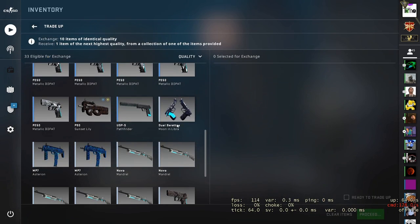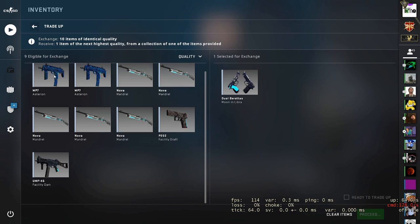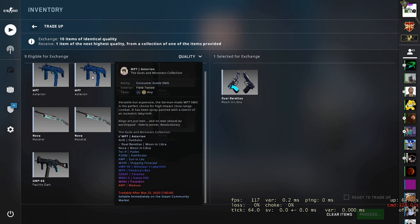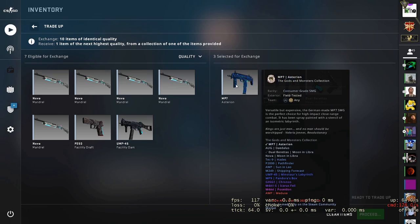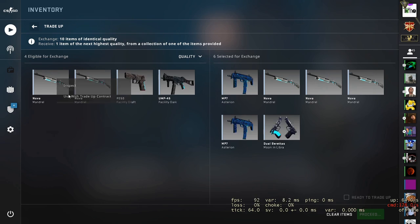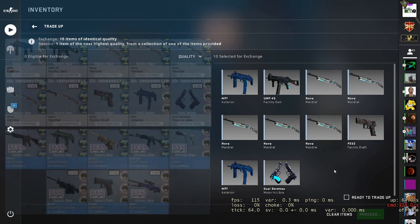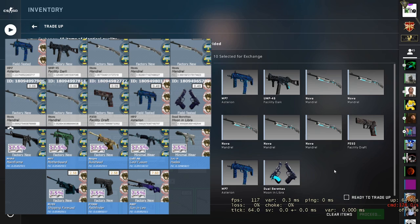I'll get all these loaded in. We're using three skins here from the Gods and Monsters collection — we've got those Dual Barrettas there in field tested, and then we've also got both of these here in field tested, the MP7 Asterians. And then we've got seven skins from the 2018 Newt collection, and these are all in Factory New. So get all of those in there. Basically we've got a 30% chance at getting a Gods and Monsters skin.